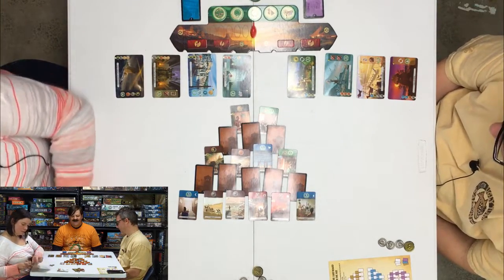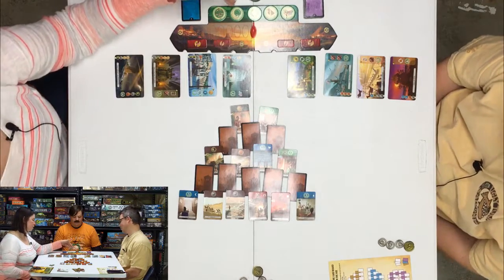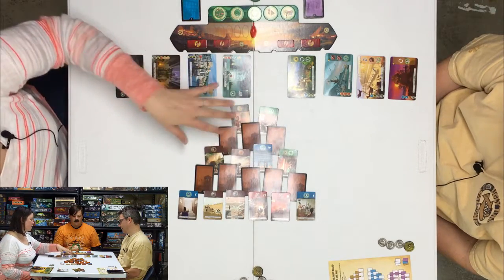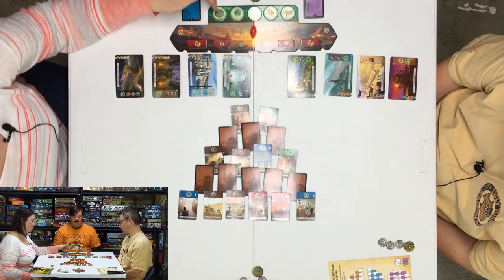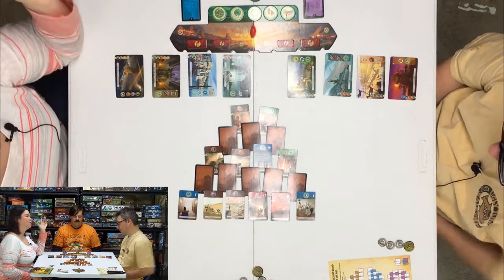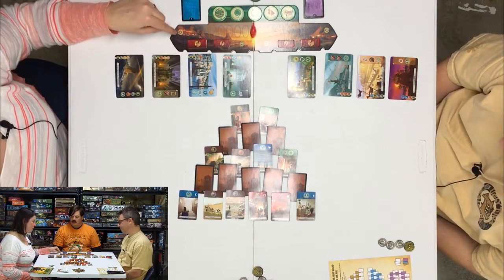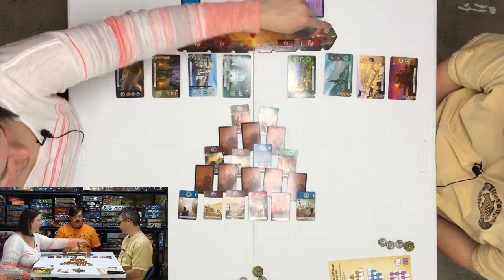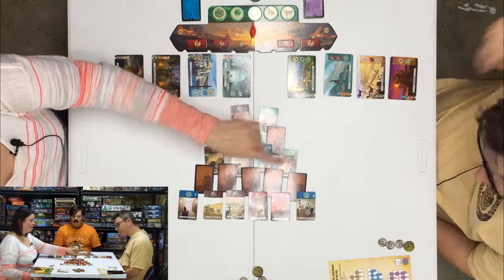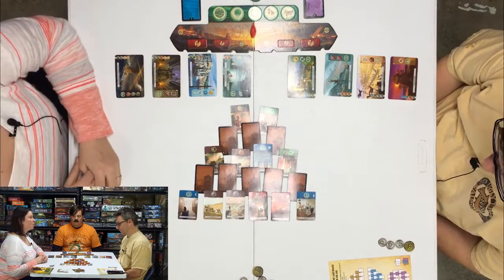These are progress tokens. You get these through science — if you have two science cards with the same symbol, you can get one of these tokens. There are three ways to win in Seven Wonders Duel. You can win a military conflict by getting the conflict token all the way into somebody else's city, you can win a science victory by getting six different scientific symbols, or you can win the traditional way at the end of Age 3 by racking up all your points.